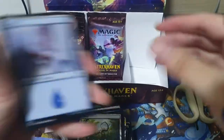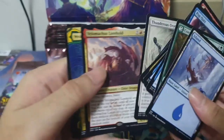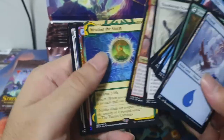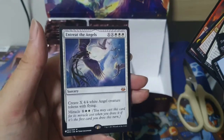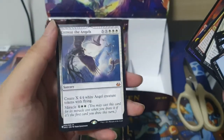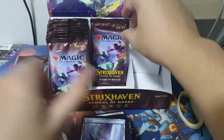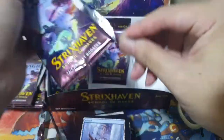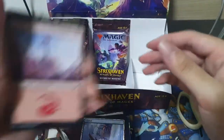Our mythic is a Velomachus Lorehold. Followed by a Weather the Storm. And our rare will be an Arcane District. A decent mythic, I guess. And Thraben Angels. Not the best, but something. And I believe that's our hits from the list. The rest should be all the commons and uncommons.